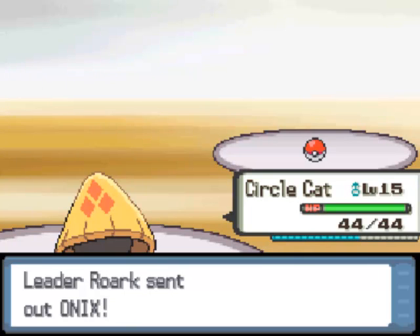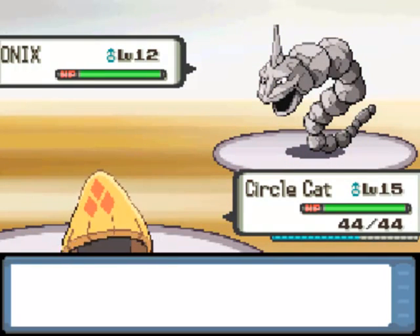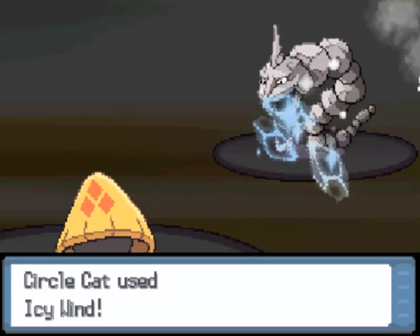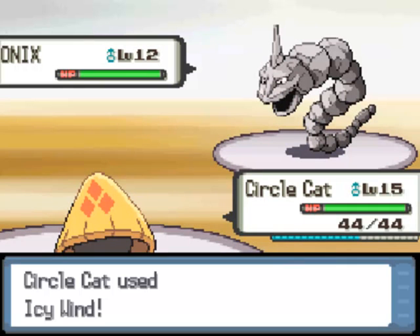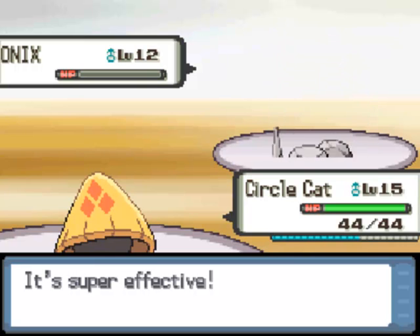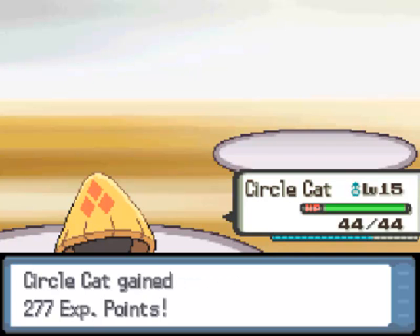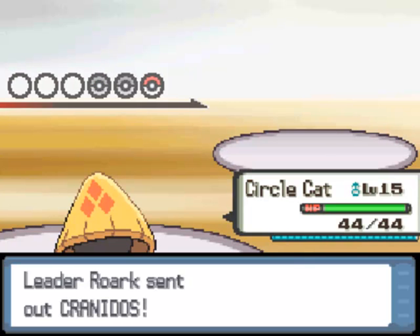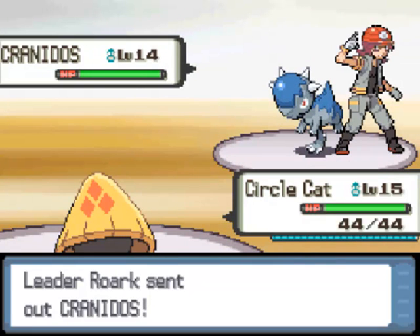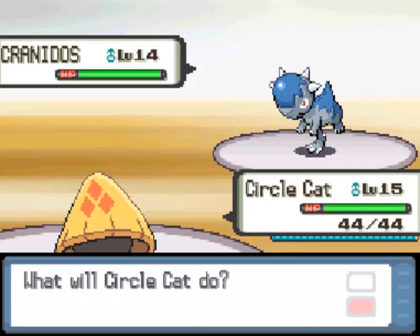Next up is Onix — also a pretty formidable foe, also at level 12. We're going to get the Quick Claw boost right here again — going for the Icy Wind. That's pretty funny, twice in a row. Back to the Battle Roads: it was pretty fun. The way they had it set up was six rounds, held at a library in Plano — I'm in the Dallas-Fort Worth area. There were about 50 or 60 people there total, and there were three different age ranges: Junior, Senior — Senior being the middle one — and Masters. I'm in Masters. This is Cranidos, by the way — level 14, his strongest Pokemon. He's actually going to outspeed, so the Quick Claw would have been really helpful right there.